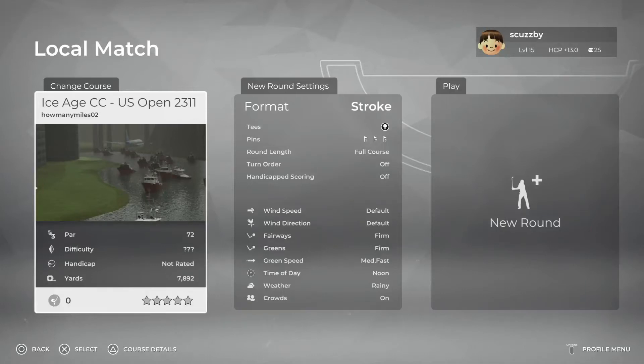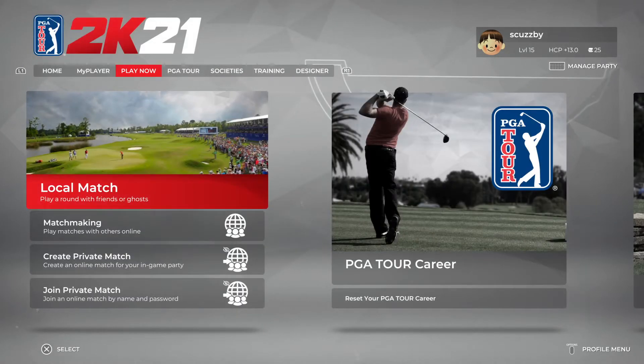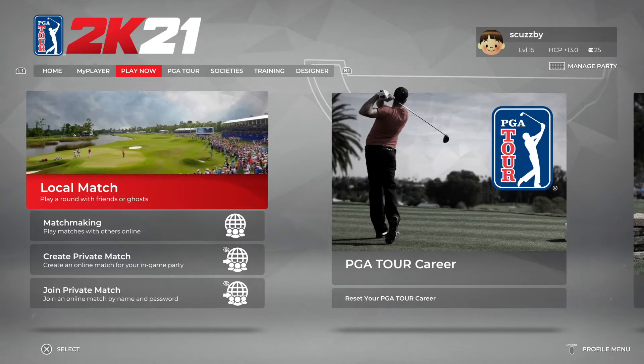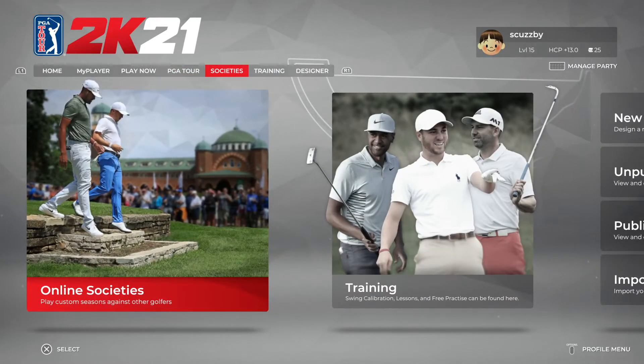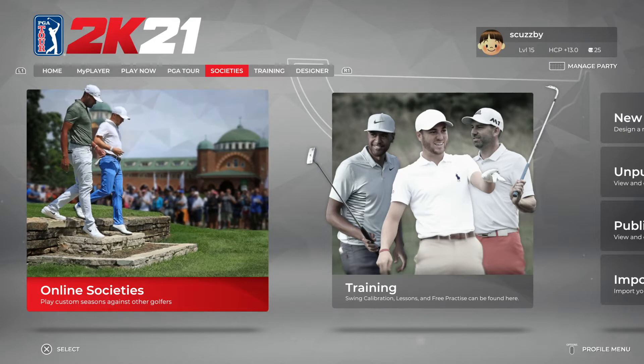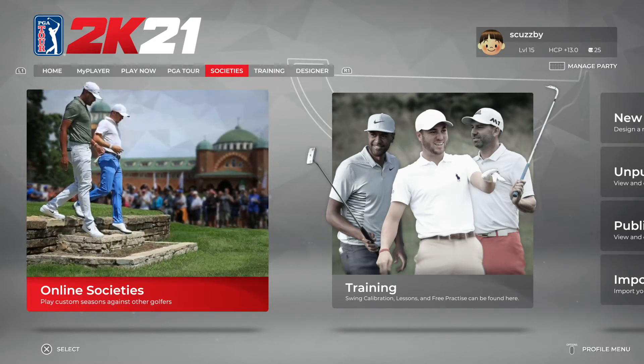Good morning ladies and gentlemen, welcome to the next society event for PGA 2K21. This is a different society that we're playing the first round for today — this is Early 1981's World of Golf, run by Lee Walker. This is the one we're going to be playing for today.